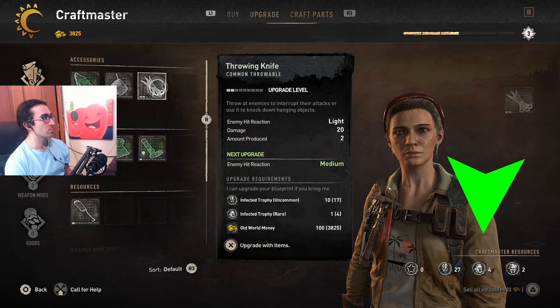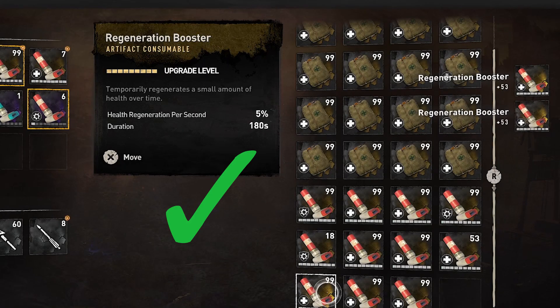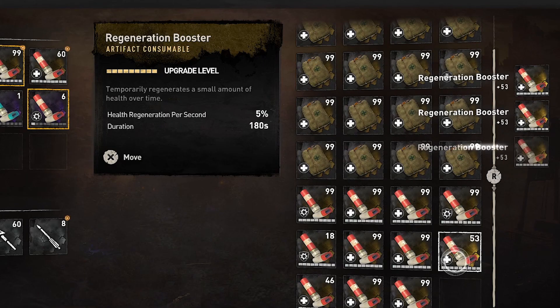The upgrade glitch still works. The trophies don't decrease at all when you switch tabs. The accessory stash duplication still works — here I did boosters and military med kits.